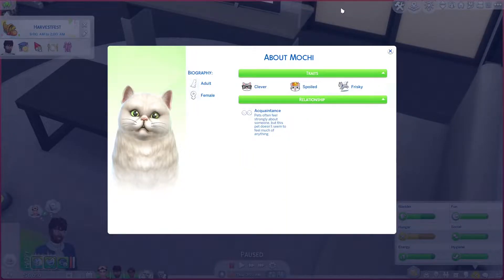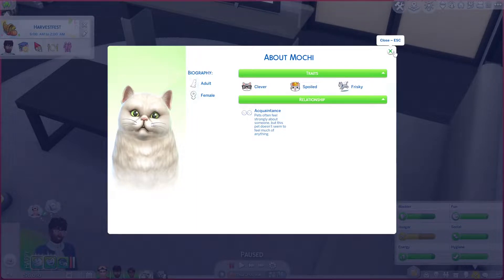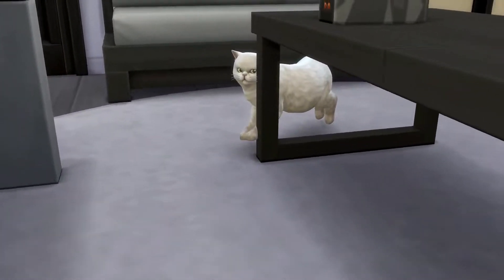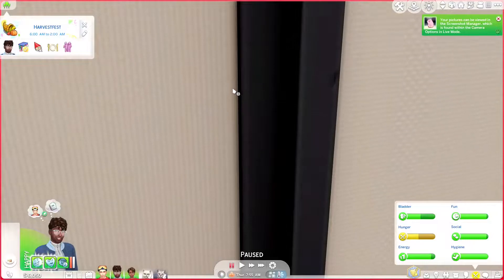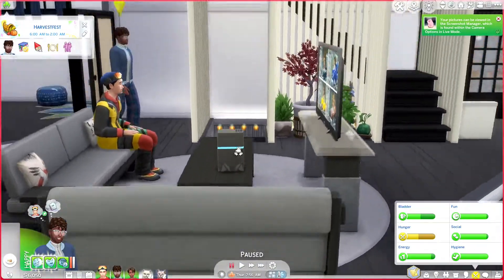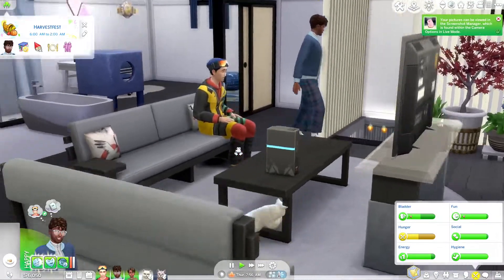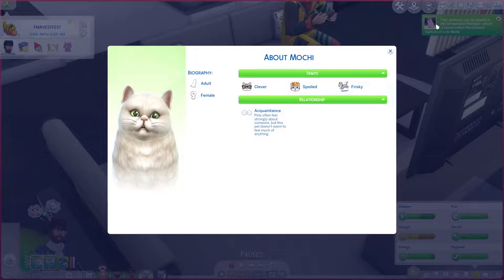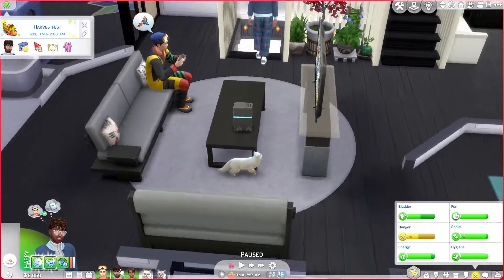We also just adopted Mochi. Oh no, it's a girl — I thought it was a boy. I need to get her spayed if she isn't already. She's a Persian cat and she's levitating right now — how cute. Oh my gosh, look at her go, she's literally zooming. Mochi is clever, spoiled, and frisky — she is so fun, I love her. We also adopted her right before we got Raiku.